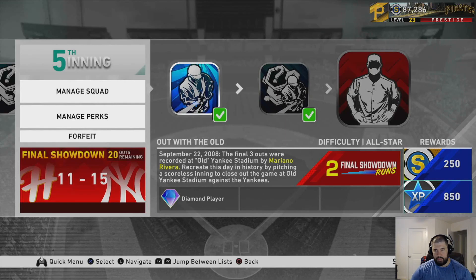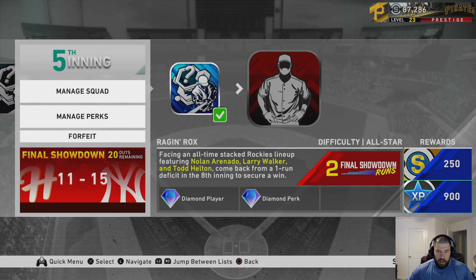Out with the Cold is on all-star difficulty for another two final showdown runs. You have to recreate history with a scoreless inning to close out a game against the Yankees — a stacked lineup featuring the 85 overall Curtis Granderson, the 99 overall Mickey Mantle, and another juiced Yankee. It's a pretty hard task. I really recommend picking a closer during the initial draft, and this is exactly why. Raging Rocks: facing an all-time Rockies lineup on all-star difficulty with Nolan Arenado, Larry Walker, and Todd Helton. You're down a run in the eighth inning facing Kyle Freeland. I won in nine innings — Jonathan Villar hit a surprise three-run home run in the top of the ninth.